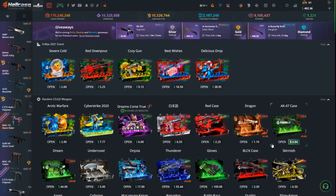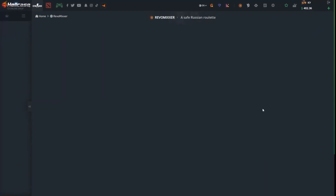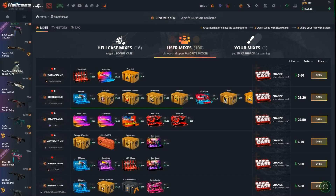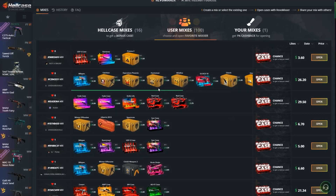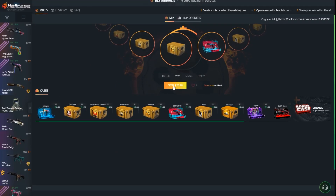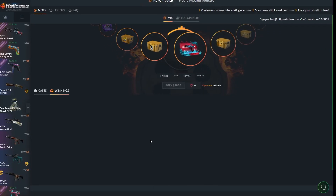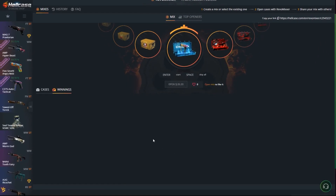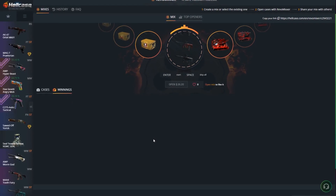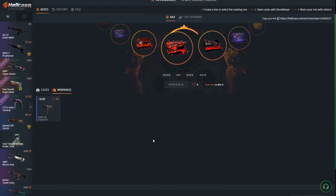Okay, so as we said we do have $400 in balance and today we're going to open a bunch of mixers. Let's go and let's see what the users have created. We will go firstly for the $26 one. There's a slight chance of getting a bonus case, let's see if we can manage to get one. Okay, what are we going to get — and we just got a UMP called Waller for 29 cents.